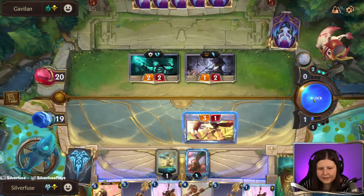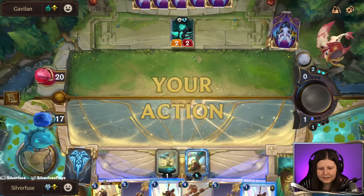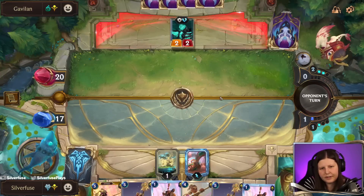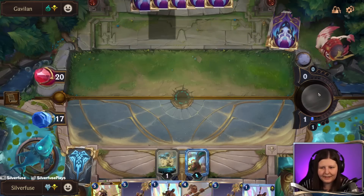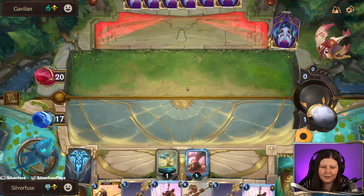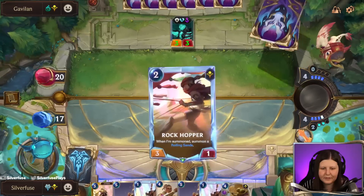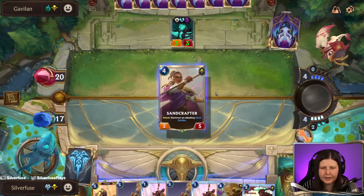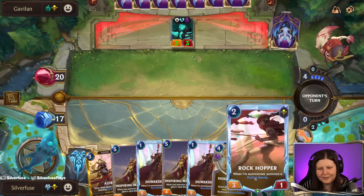No exhaust — I will run you over, it's kind of rude. So we have the inspiring marshal here; inspiring marshal can't play quite yet, so we're probably playing sandcrafter. I don't think we're doing anything else — I want more units out before we summon Azir. Draw desert wrap. Yeah, I guess it's sandcrafter. Iceborne legacy, please.